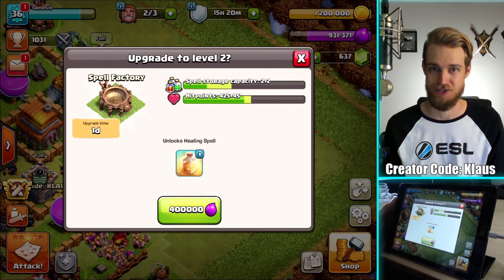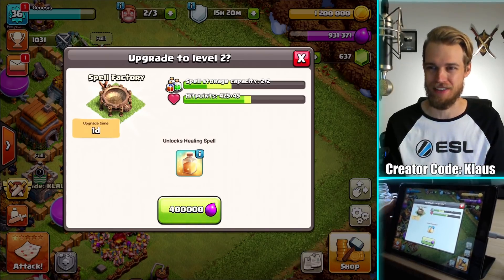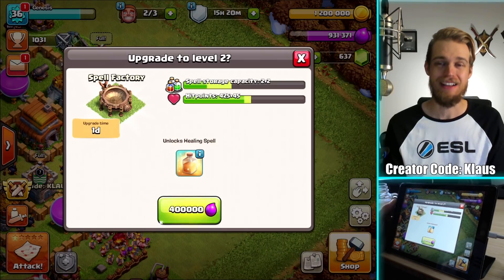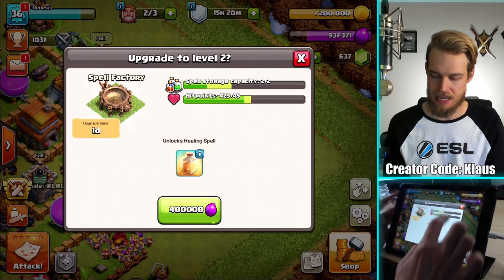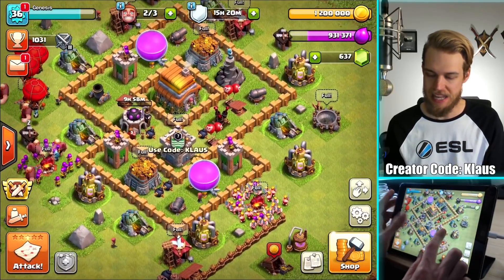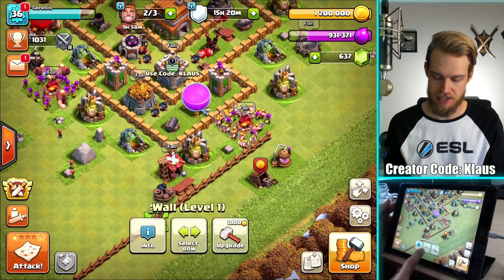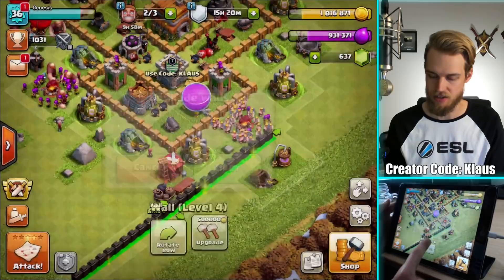The Spell Factory — that's a top priority right there. Spell Factory, a one-day upgrade. Healing spells — super important. I've only got three builders, so I can't use my builders just yet. Let's spend some gold on these walls and get them sort of upgraded. I'm mostly just making room in my storage.